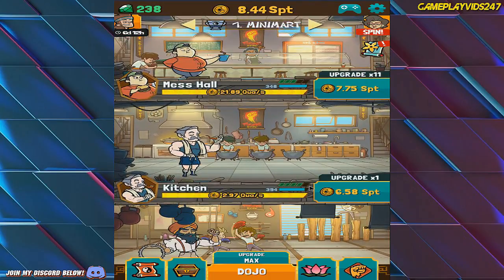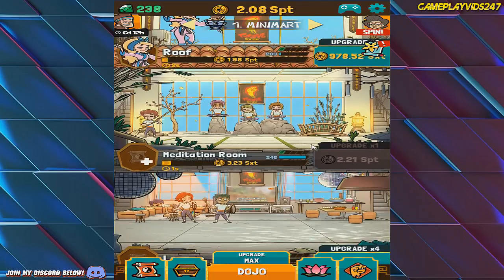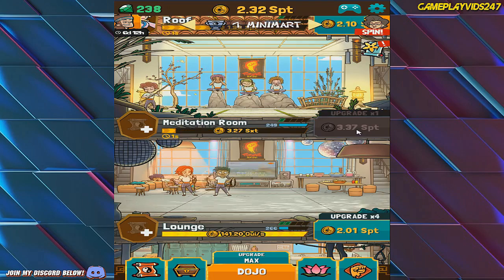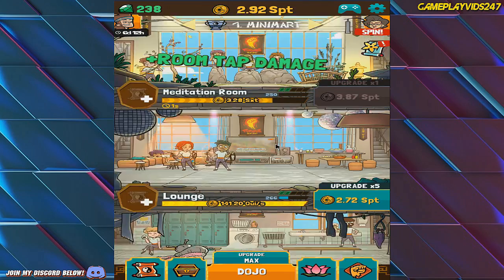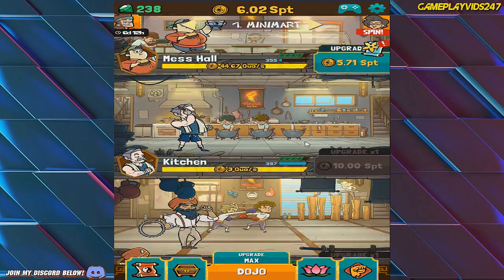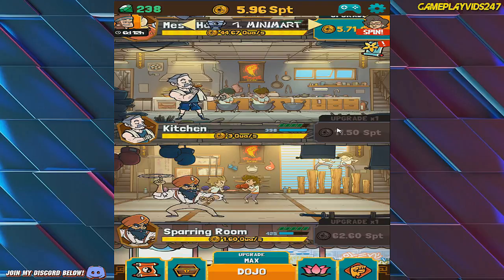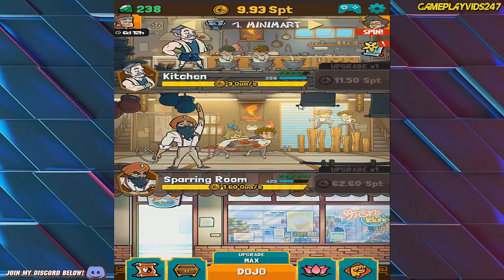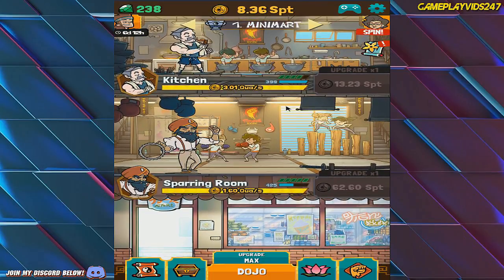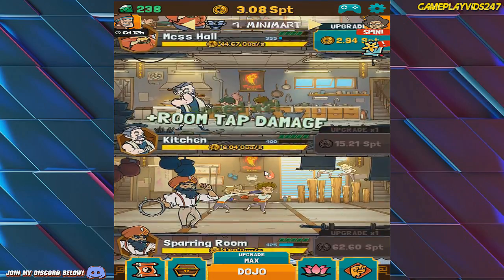We'll go do some PvP in a second. Let's try and work up some more money. At 248 gems — can we try and get to 250? Yes we can. Speed times two, great. There's another clickable at the bottom. Trying to get the kitchen upgraded as much as I can. 398 on the kitchen — let's try and get it to 400. Just one more, game. 13 septillion, that's all I need. Got it — speed times two, awesome.